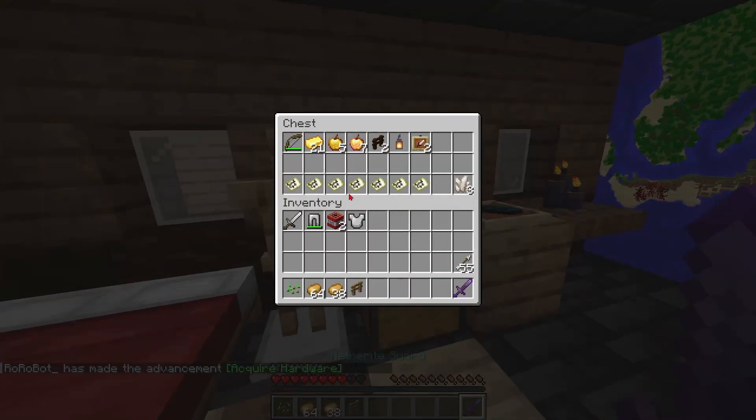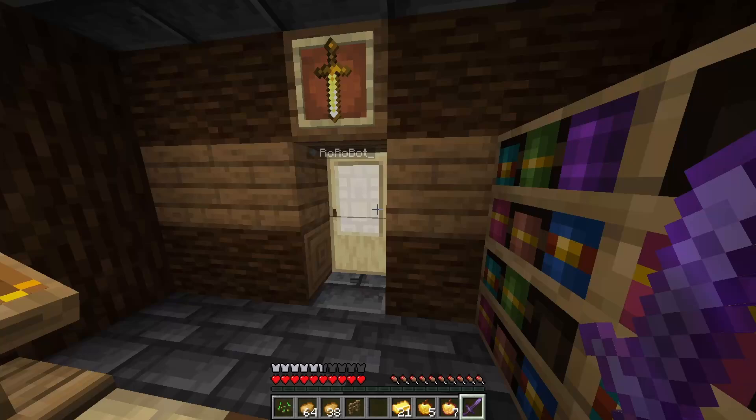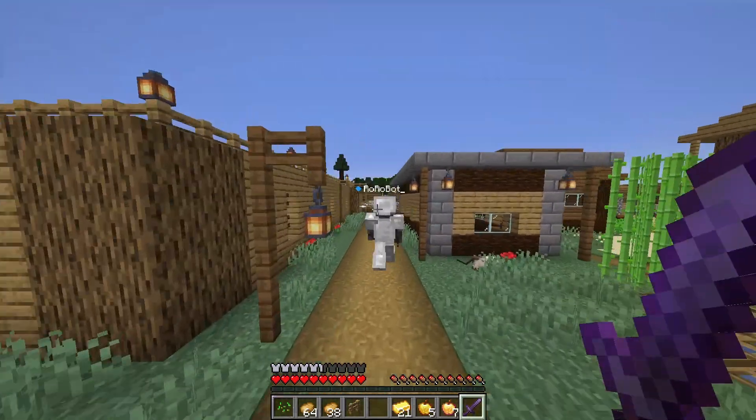Today we're talking about the easiest way to play Minecraft with your friends. Mojang has made it notoriously hard to do this, but with the Essential mod, all it takes is a couple of clicks to get going. So let's dive right in.